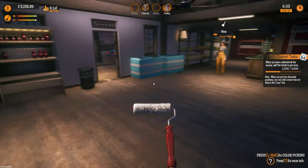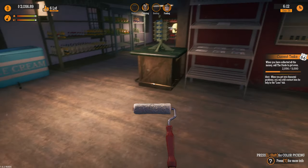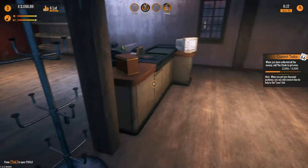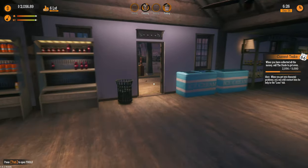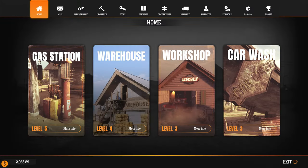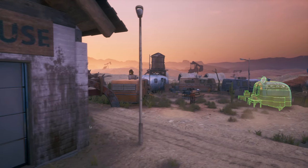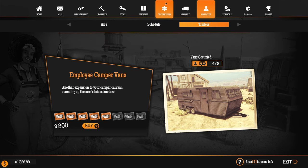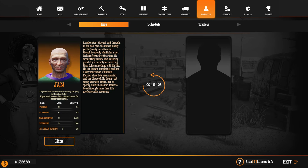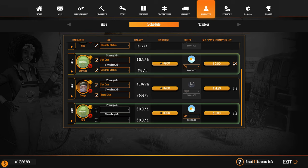I'm going to repaint everything — all these walls need repainting, it looks absolutely disgusting. I'm also going to work on getting the repair bench open again now that we've got someone working. Actually, can I hire another person? Yes I can! Business is thriving. Let's go to hire — he'll be all right for repairing, I reckon.